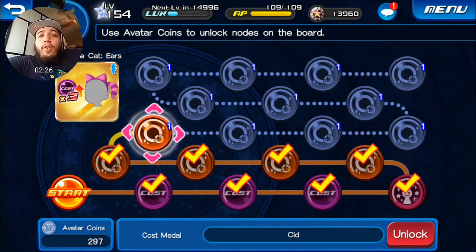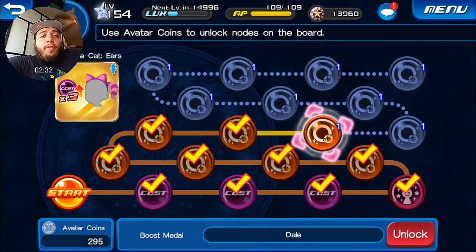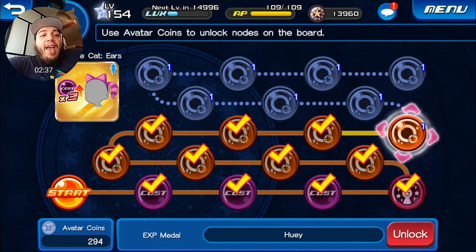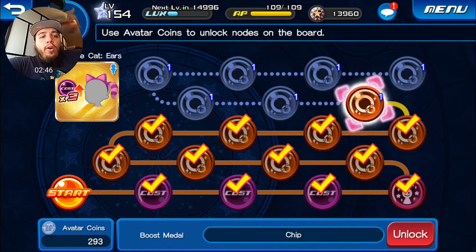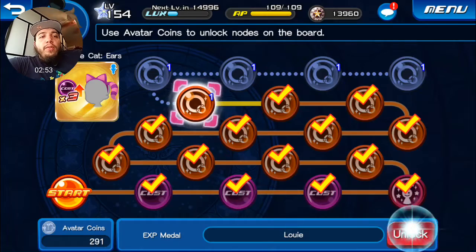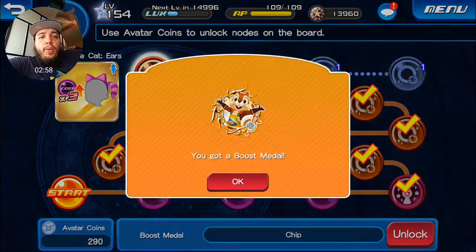With multiple Sid medals, your medal's cost can actually get decreased by 10. That's very helpful. Then you also have Chip and Dale, which have different attributes — Chip can increase your medal's attack and Dale can increase defense, which is pretty cool as well.